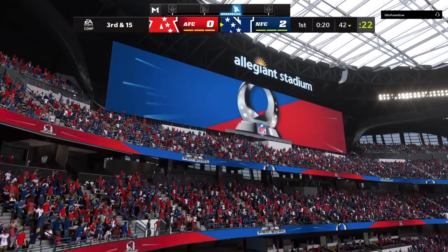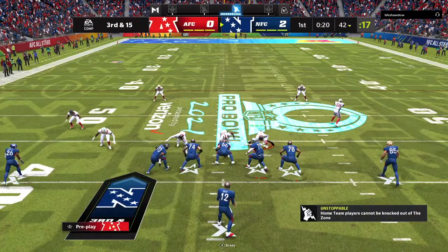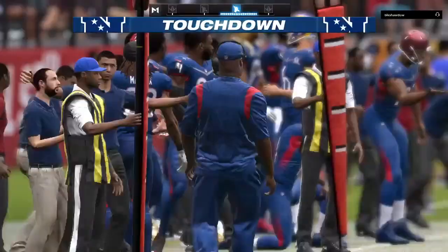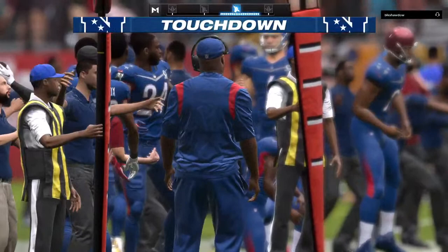An incomplete pass on that last play means they'll need something here on third down. Shotgun now for Brady, flushed out right. He'll look downfield for Kittle — wide open, complete, touchdown! George Kittle, 58 yards. The NFC able to widen their advantage.